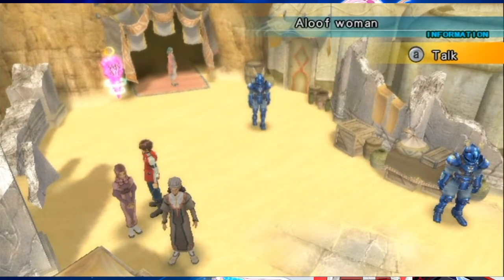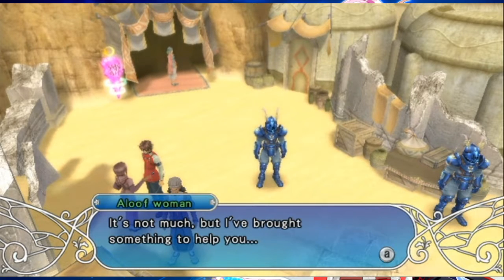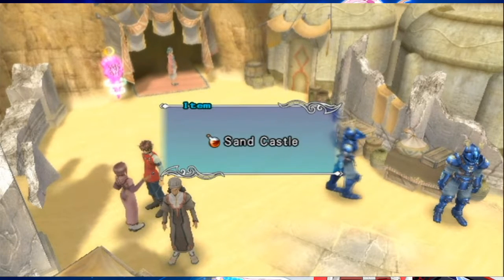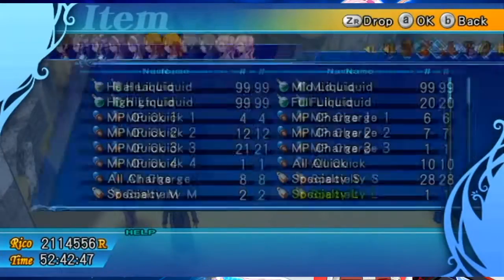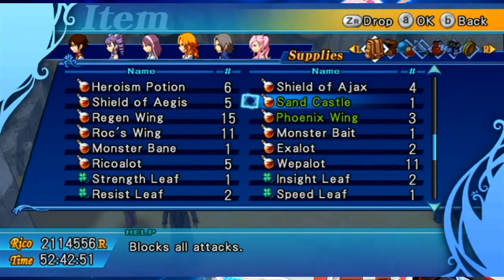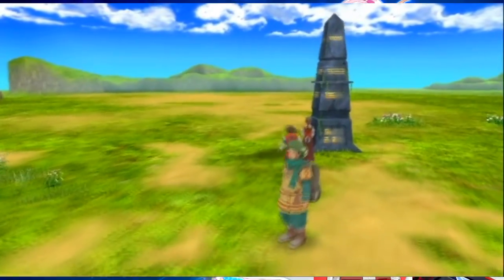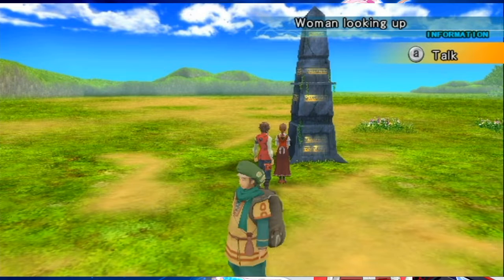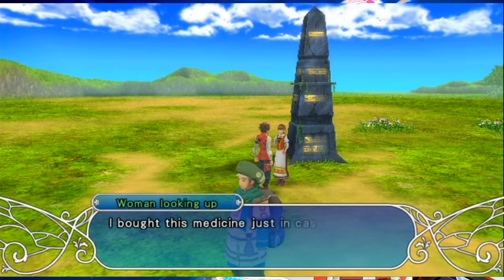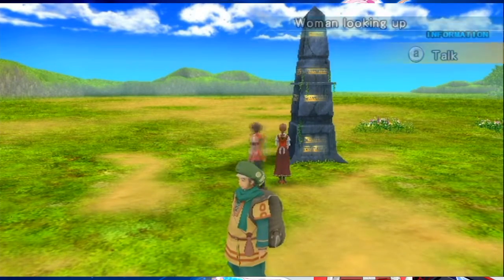In Ferris, talk to the Aloof Woman in the corner: 'So you're Lark - it's not much but I brought something to help you.' A Sandcastle - that's our first one of those! It'll block all attacks - quite nice. At the Waning Crescent Inn, talk to the Woman Looking Up: 'I bought this medicine just in case, but now there's no need for it - I'll give it to you if you want it.' Defense potion - that's not medicine but I'll take it.